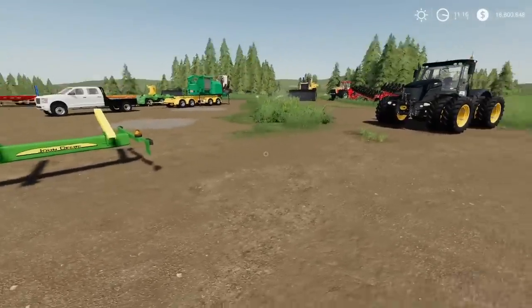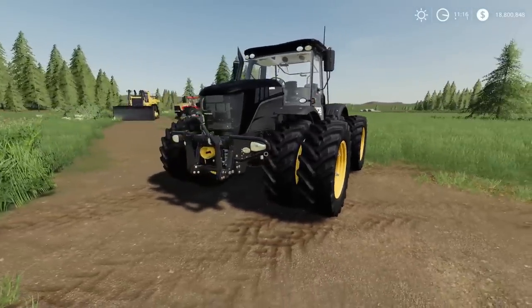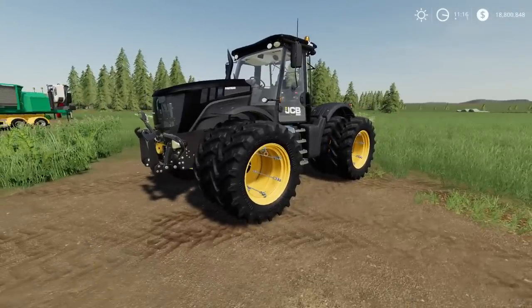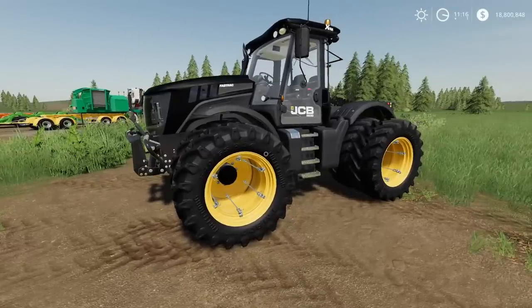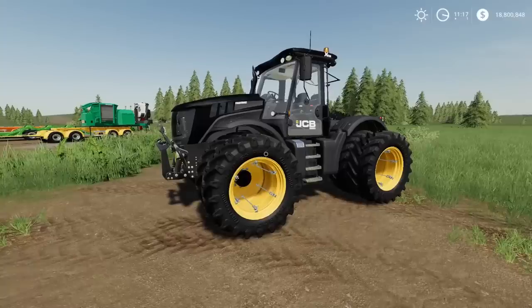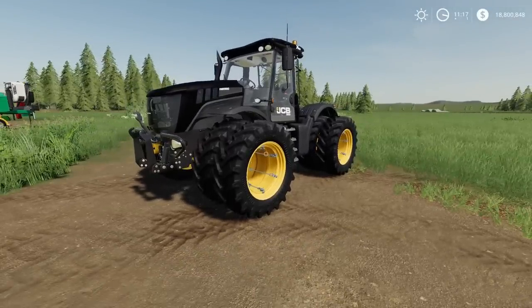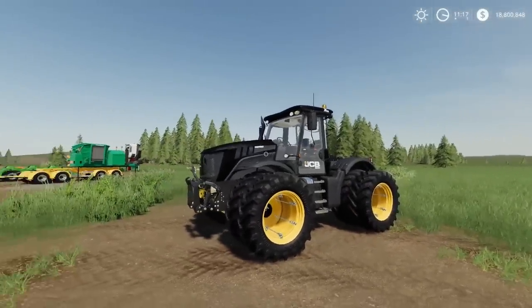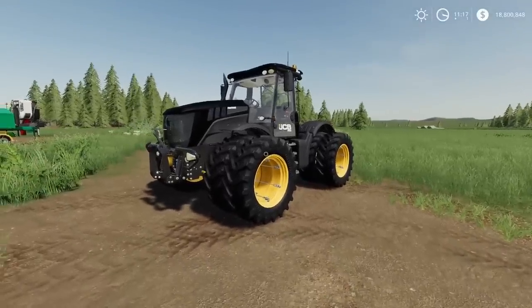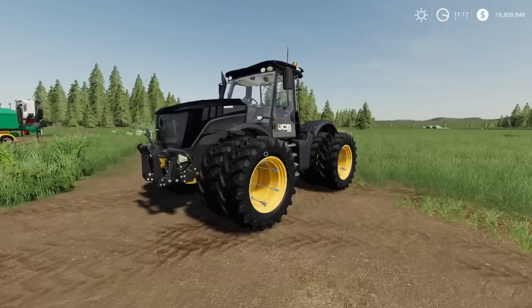We've got the JCB Fast Track 3000 Extra by STV Modding — this is the older version of the JCB Fast Track. The standard in-game JCB Fast Track 4220 is £196,000 for 235 horsepower. This one starts at £162,000, so it's already cheaper. It uses 21 slots — not mega high on slot count. It's a really nicely detailed mod. I went with black and yellow, we can open the door and window, and it sounds awesome. You'll find it under Vehicles, under Medium Tractors.